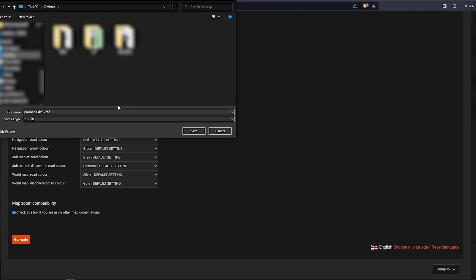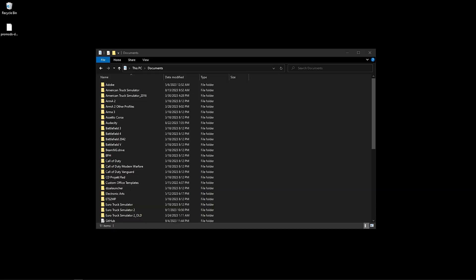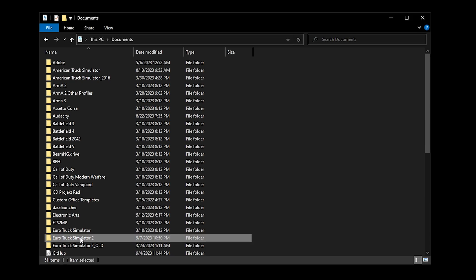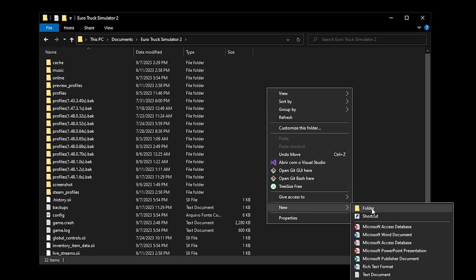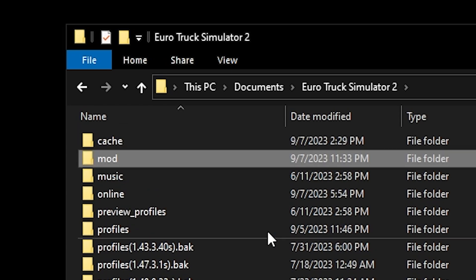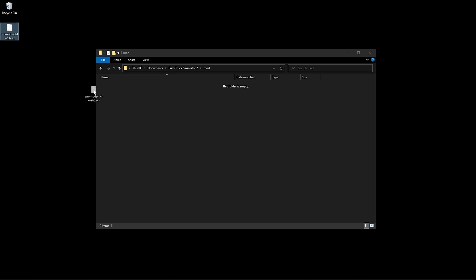If this is the first time ever you are installing a mod, I recommend you to watch my guide on how to install mods to learn more about it. For now, just go to My Documents, Euro Truck folder, and if you don't see a mod folder, just create one. Notice that it has to be named exactly like this. Go ahead and place the dev file you just downloaded right here.